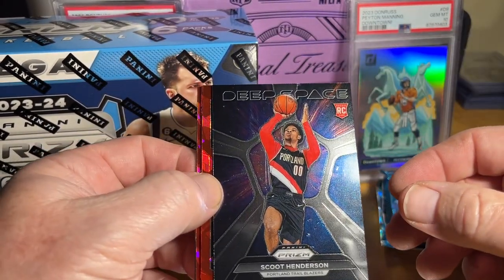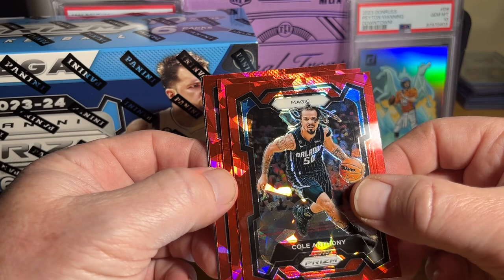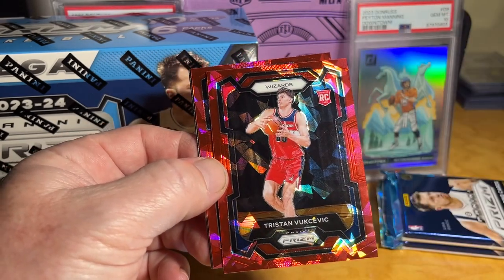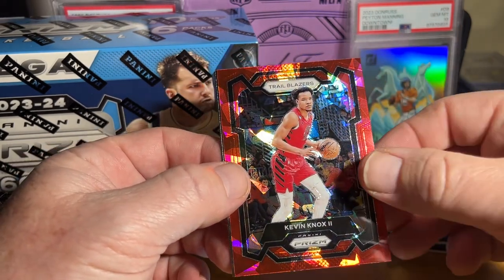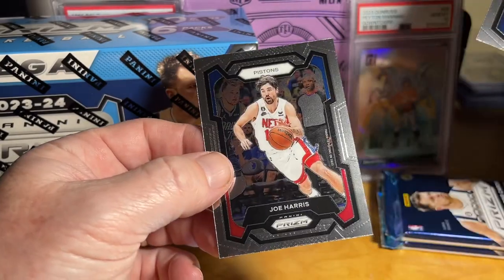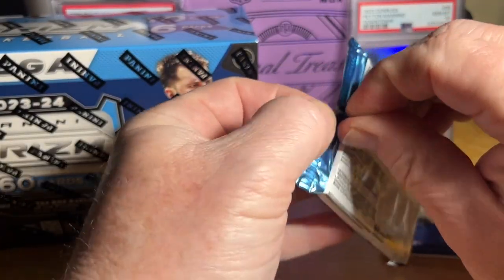Got a deep space Scoot. Anthony — let's see if it's a Victor hotbox. Tristan Vukovic, Kevin Knox, Denny, Joe Harris. Okay, not too shabby, two more packs.